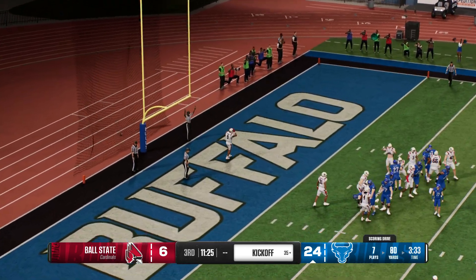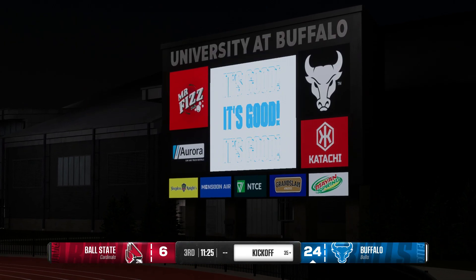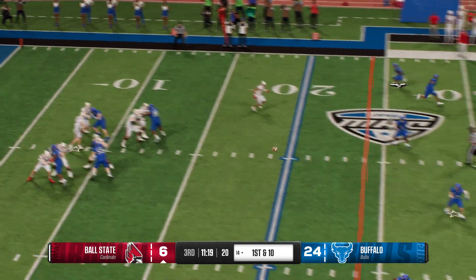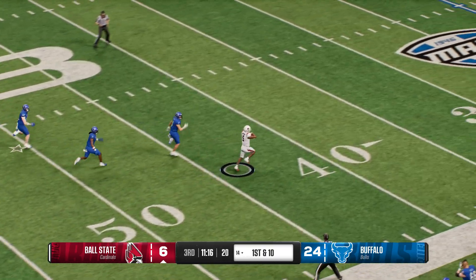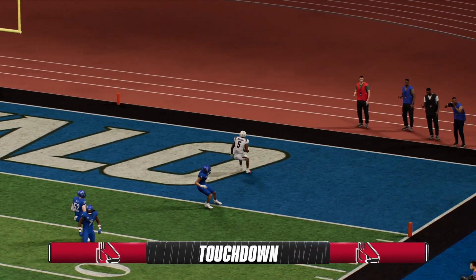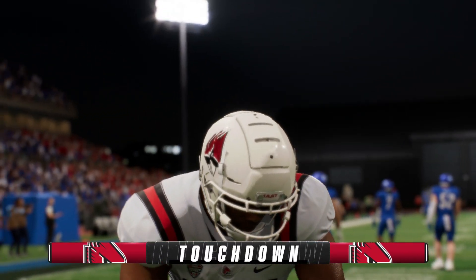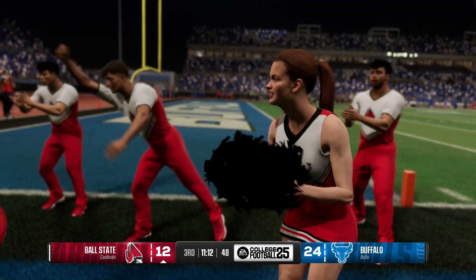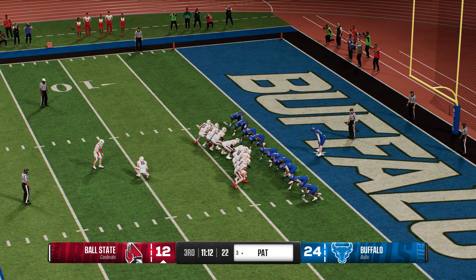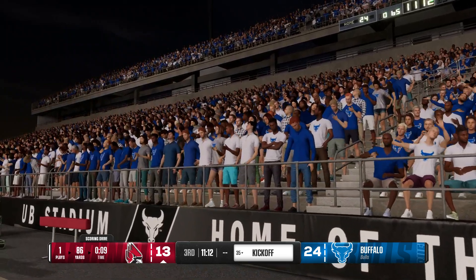The kick is up and good — they tack on a point to their lead. Ball State looking to throw here to start the drive — looks downfield and finds a receiver who worked his way wide open. Oh, and he breaks free — it's a foot race, and he takes it all the way to the end zone. Touchdown, Ball State! This guy can do it all — we've seen him go behind coverage and make plays downfield. Extra point is good — still down 11, 24-13.